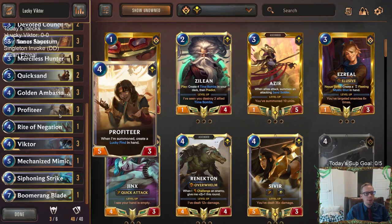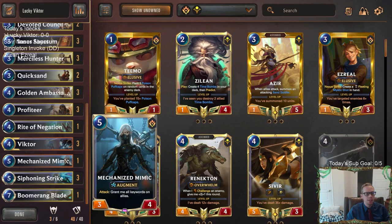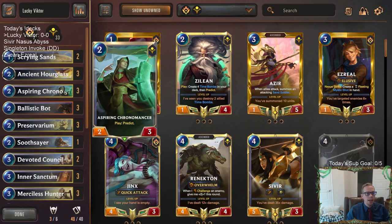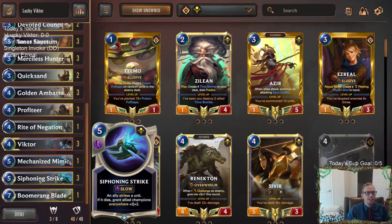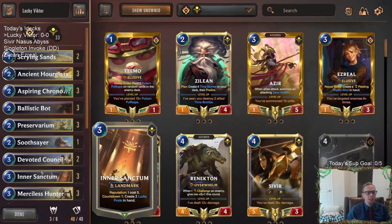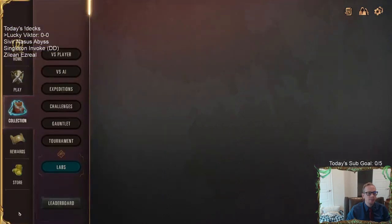We have Ancient Hourglass to protect Victor. If we have two Victors - which can happen with all these Golden Ambassadors - we can Hourglass one Victor away, play a new Victor, and then when the first comes back we have two Victors in play doing their thing. We have Siphoning Strikes to make Victor even bigger, one Mechanized Mimic to copy all of Victor's keywords, and one Boomerang Blade to get a couple of strikes in for Reputation. This is our Lucky Victor deck - kind of meme-tier but we're playing it in ranked.